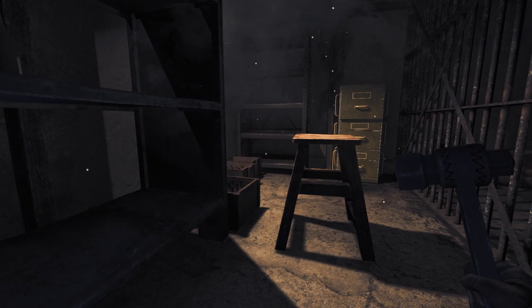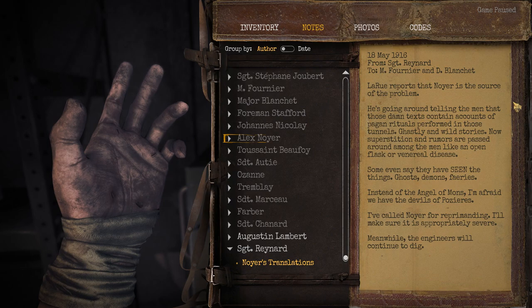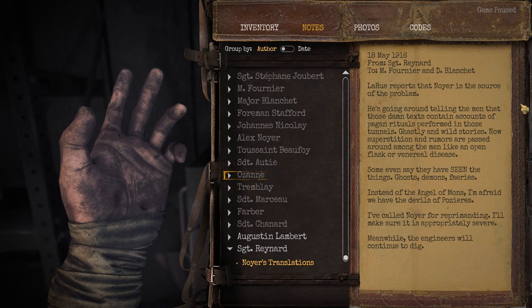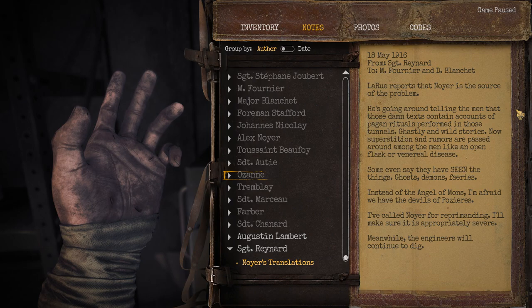So I guess what that one photo we found was really telling us is that there is a wrench somewhere specifically for removing these. What do we get in here? We don't need wine — what we get in here is an unlimited supply of empty bottles, of course. 18th of May, 1916. From Sergeant Reynard to Fournier and De Blanchet: Leroux reports that Neuer is the source of the problem. He's going around telling the men that those damned texts contain accounts of pagan rituals performed in those tunnels — ghastly and wild stories. Now superstition and rumors are passed around the men like an open flask. Some even say they have seen things — ghosts, demons, fairies. Instead of the Angel of Mons, I'm afraid we have the devils of Boisier. I've called Neuer for reprimanding.